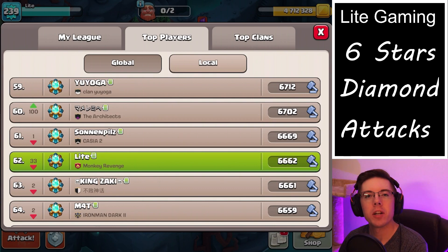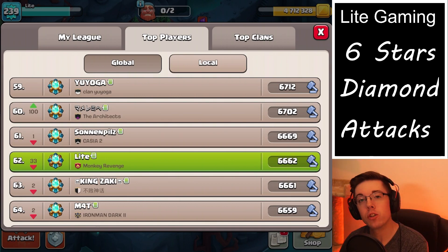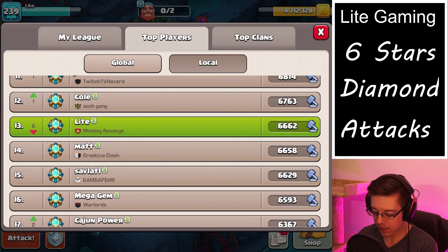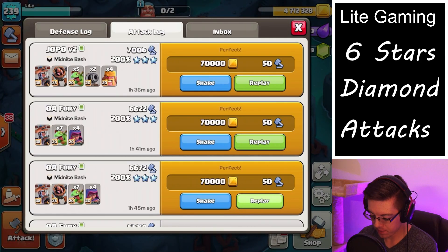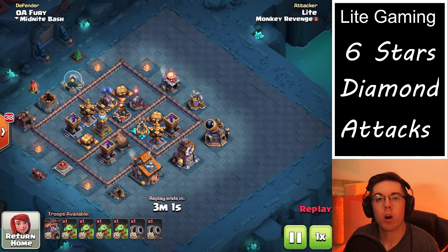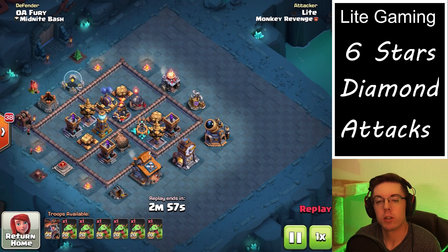How's it going everybody? I hope you're having an awesome day. Today we're going to be going over some tips and tricks on what to upgrade and in what order. First we'll take a look at the ranks sitting at number 60 global and number 13 in the United States. We're going to be having some attacks running in the background as we discuss what to upgrade if you are not fully maxed out as a Builder Hall 10.